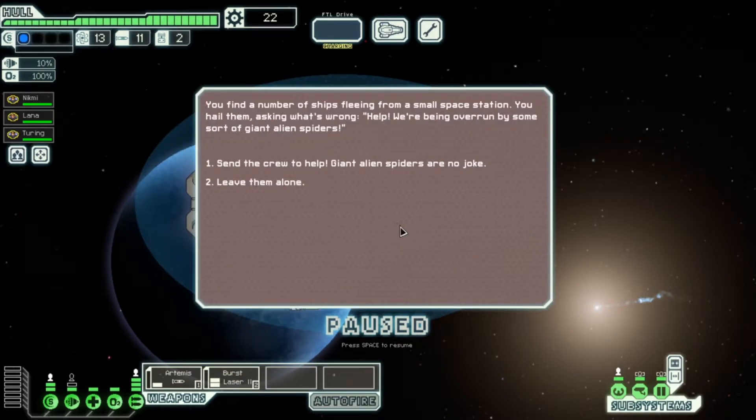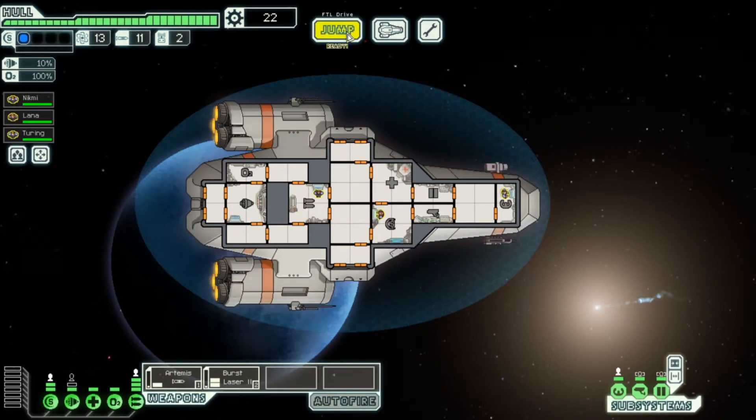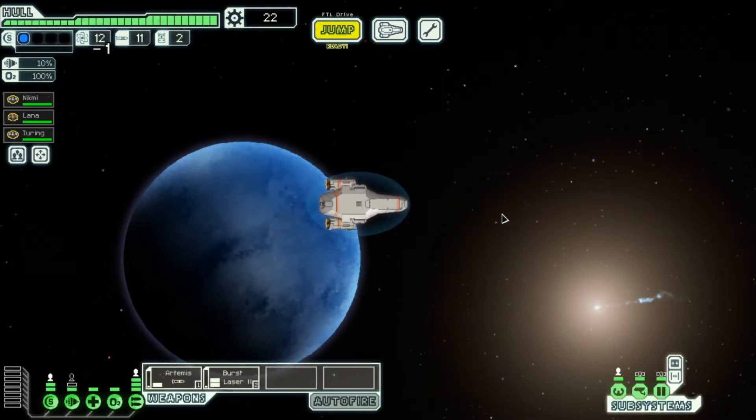Sometimes these are traps. We find a number of ships fleeing a small space station — apparently being overrun by some sort of giant alien spiders. Send the crew to help giant alien spiders? No — I don't want to lose anyone. Leave them alone. Let's jump and go do this quest.